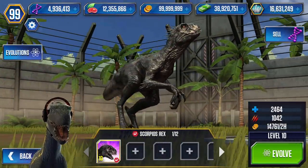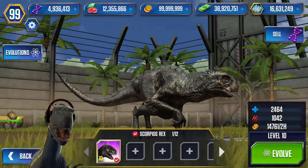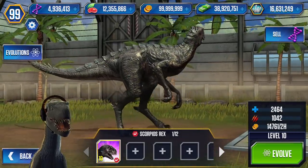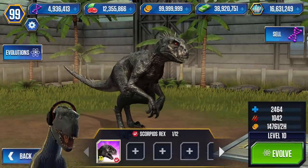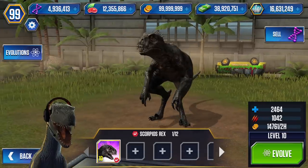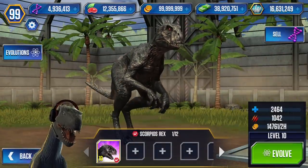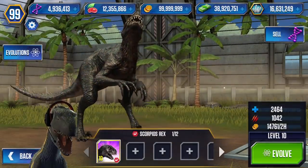At level 10 it has 2,464 health with 1,042 attack and almost 15,000 coin in two hours. This is so cool — they finally added it in. Looking at the overall model, that is from Jurassic World Alive as well, but I think there are some minor changes in the head. They changed it around a bit with the beautiful quills as well. We want to see this beast in battle, of course.